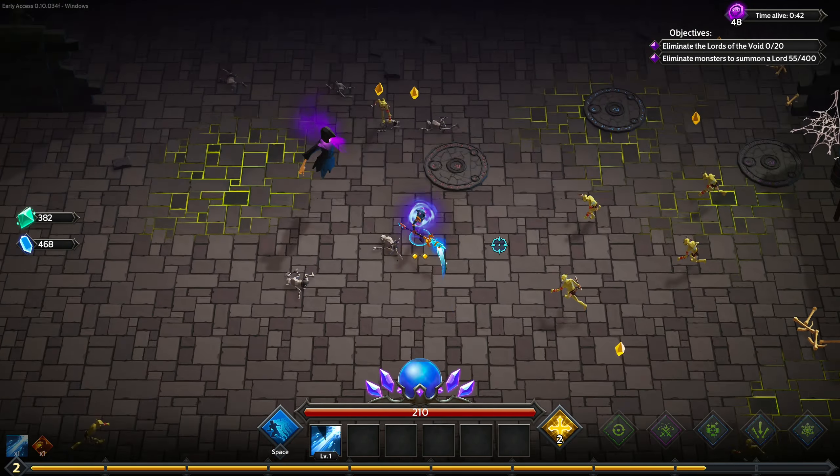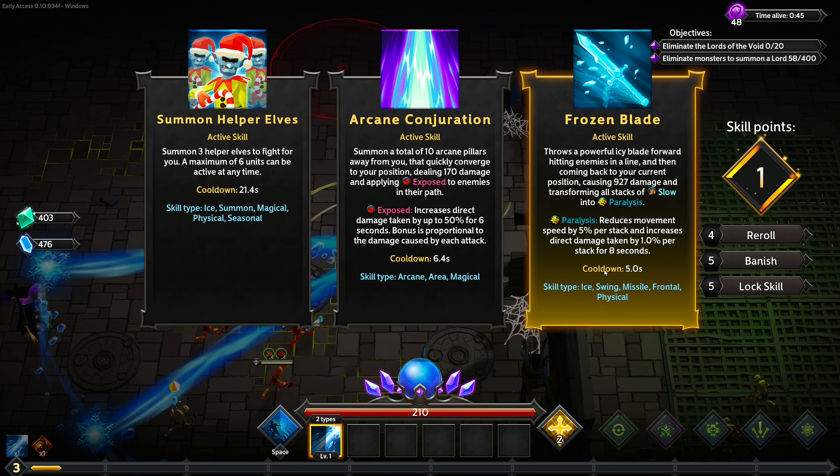Frozen Blade throws a powerful icy blade forward and then it comes back to current position, dealing damage and transforming all stacks of slow into paralysis. That has a lot of potential. I think we'll grab Frozen Blade.